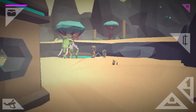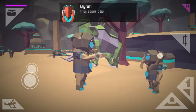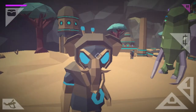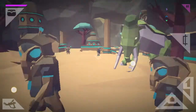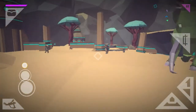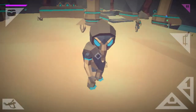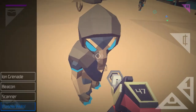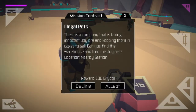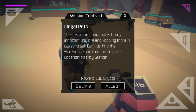Hello! Can I approach them? Will they attack me or not? It looks like the mammoth over there but smaller, and more humanoid. What's this? Oh, don't shoot them! There is a company that is taking innocent jailers and keeping them in cages to sell. Can you find the warehouse and free the jailers?